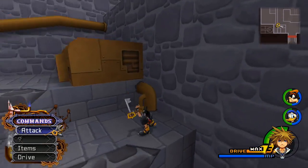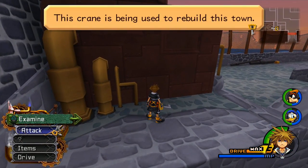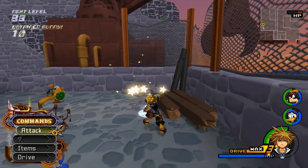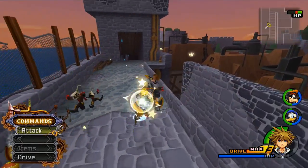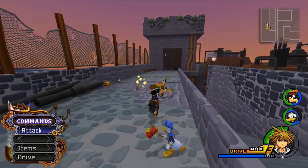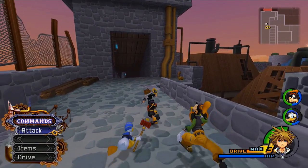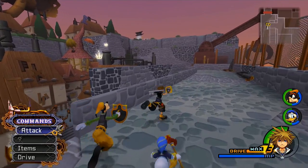There are some items we can grab here. Right here we get an AP boost — I'm not going to use that right now. This crane is obviously being used to rebuild the town. We're going to be ambushed by more Heartless — soldiers and shadows — but we can just destroy them, especially with the defense matrix working. Donald doubled up! We got another dark shard — perfect. Right here we can grab a Drive Recovery. Over here is another chest — we got a Mithril Shard.